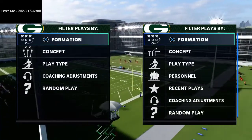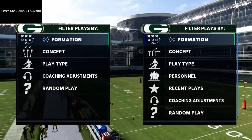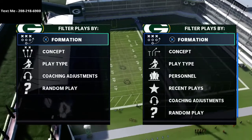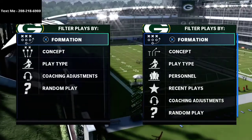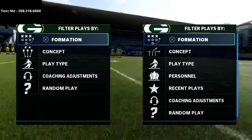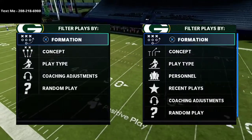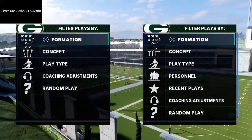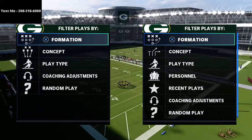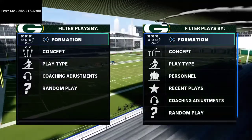I'm in the New York Jets playbook, but I wanted to let you know that I did have to get a new cell phone number. My new cell phone number is 208-218-6900. That's a great place to connect with me and ask me any Madden questions, and every single week I release a brand new offensive or defensive scheme exclusively to my text message members. You can get that playlist by texting the word Madden to 208-218-6900.